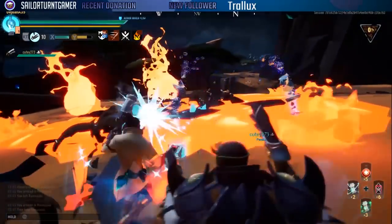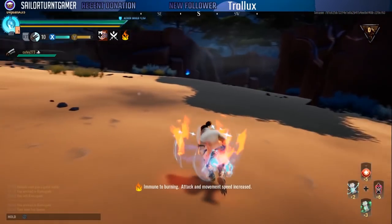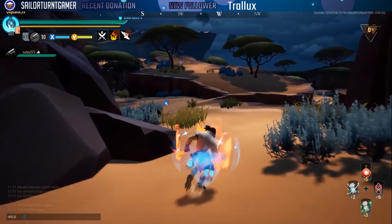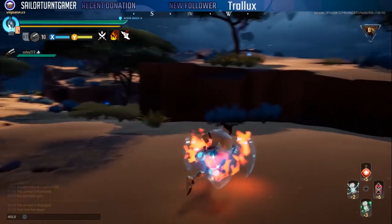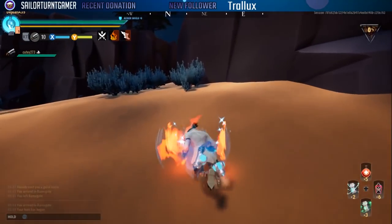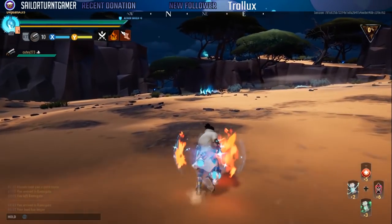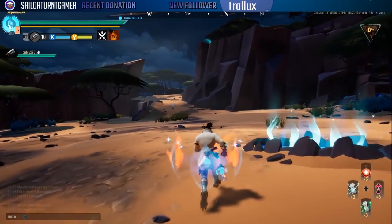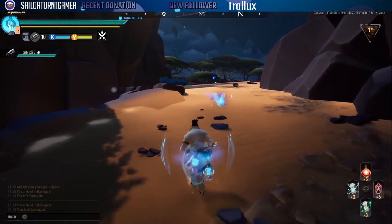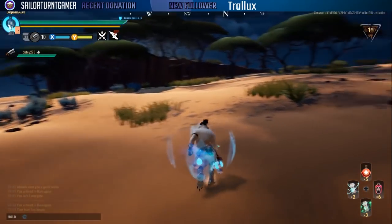Going front to back gives your piercing rounds more area to travel through, which is only a good thing. With plus six etheric attunement you get your lantern charge back quite frequently, meaning you can constantly use it and the conduit is constantly proccing. It's a really fun one to play.